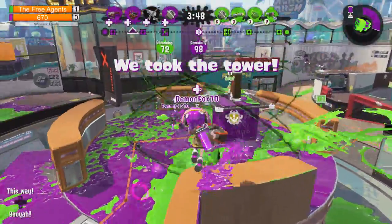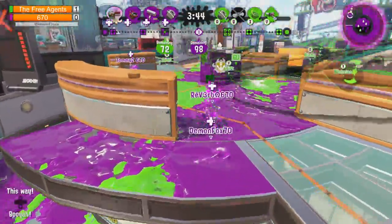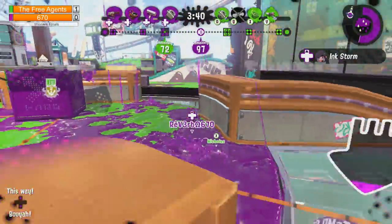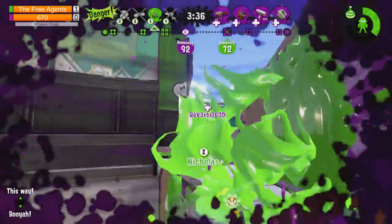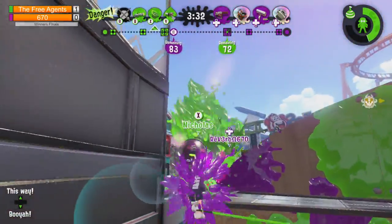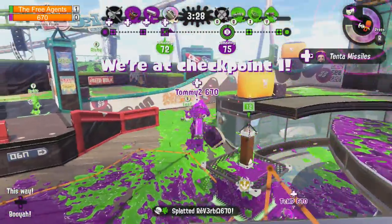Leaf is back on and he's packing heat. He's taking down once again. There's a flanking Slosher but he gets called out. They're three down on the free agents - this could be bad. And Reverb is taken down by Nicholas. Nice job. Is this the equalizer? And 670 takes the lead! Nice pick from Tommy.